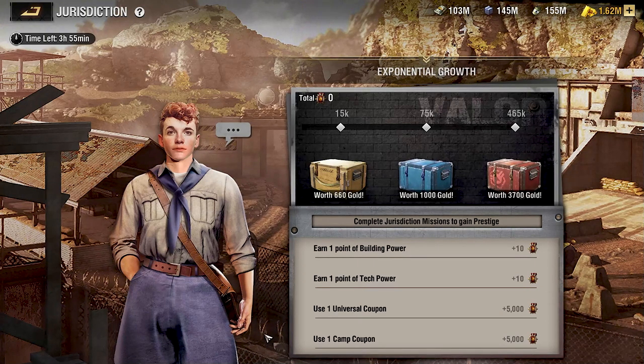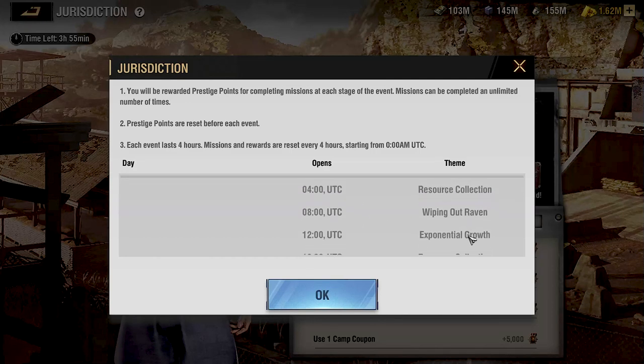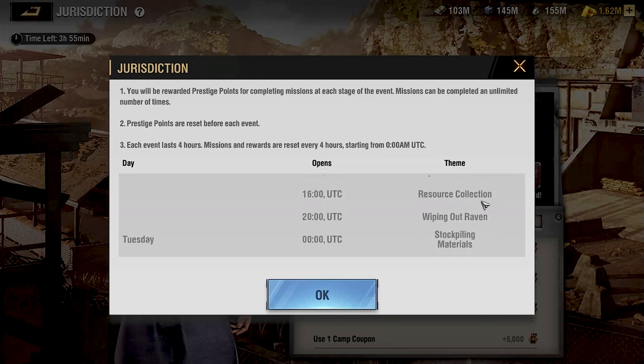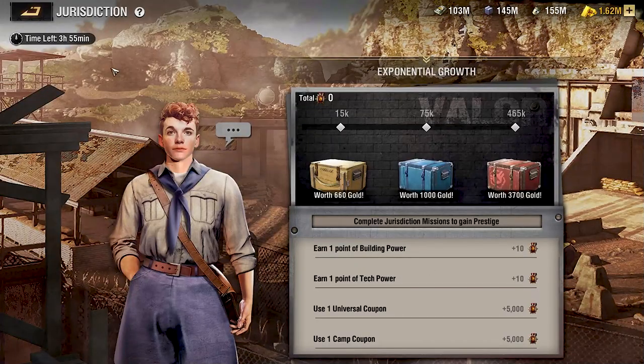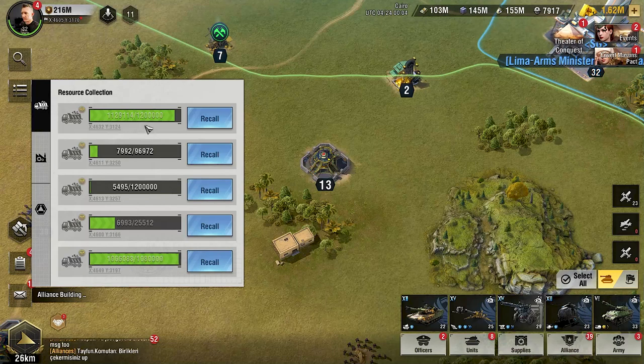It is hard to resist, but you really want to save all of those resources for days two through seven. What you want to do is identify the next event — which is four hours from now — and it is the resource collection event. We have two resource collection events for the total day. Go look at your collection trucks and make sure that these are in alignment with coming back to your base during that four-hour window so you can complete the jurisdiction event fairly easily.